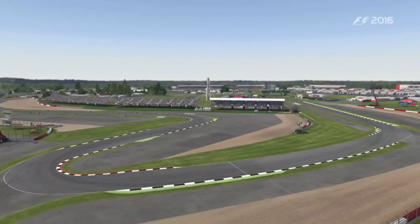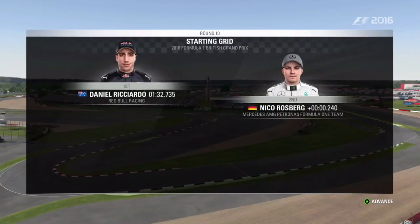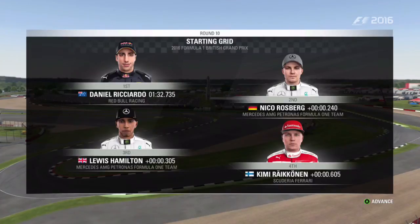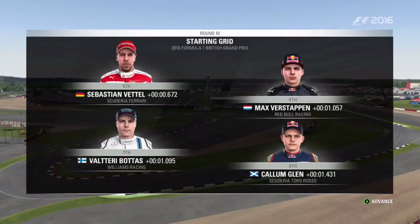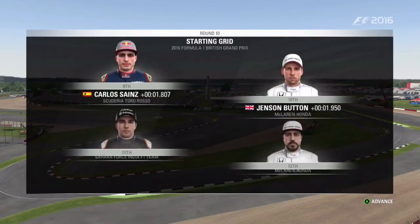Let's run through the grid order. It was a good showing from Red Bull in qualifying and Daniel Ricciardo starts from pole position, with Nico Rosberg completing the front row. Looking down the rest of the grid we have Hamilton, Raikkonen, Sebastian Vettel and Verstappen, Bottas and Arturo Rosso.